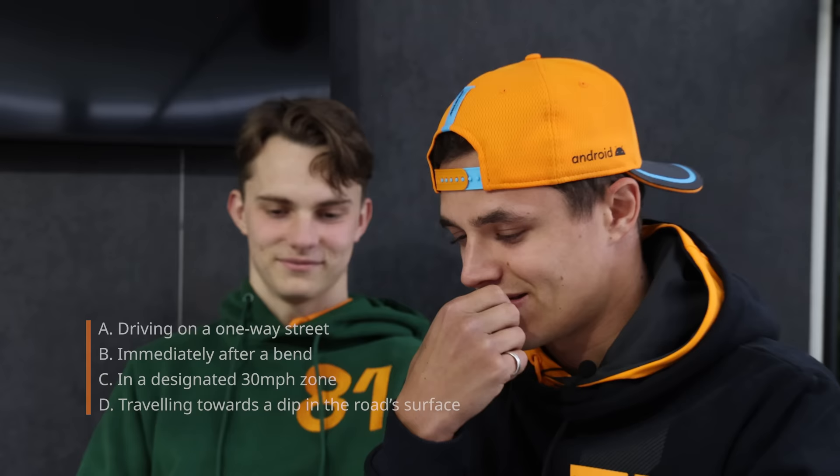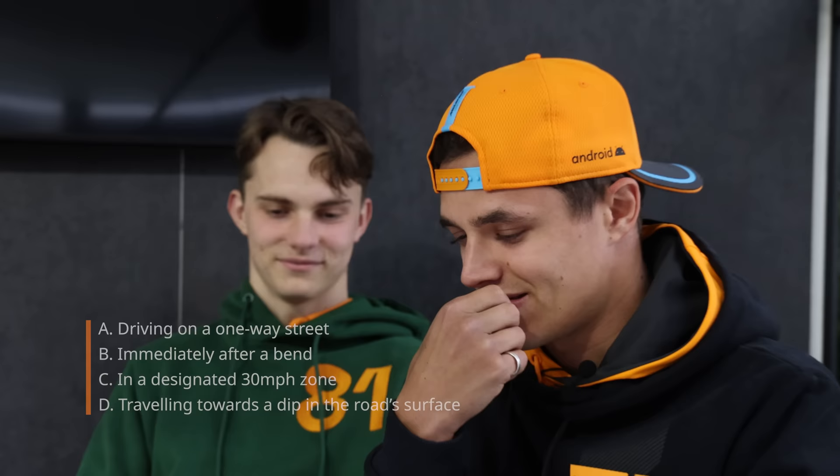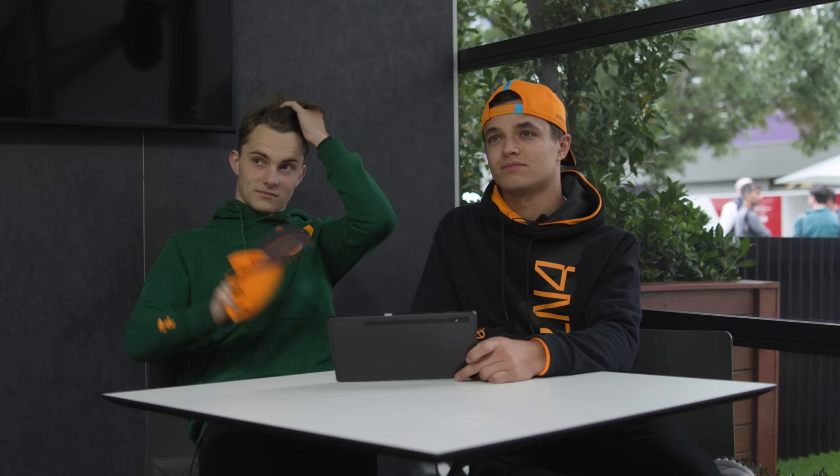In which of the following situations is it least safe to overtake another vehicle? Driving on a one-way street. I mean, they're all very unsafe really, aren't they? Least safe. Probably in a designated 30 mile an hour zone — there could be a human in the road. D. D is right. Travelling towards a dip in the road surface. Because if you're going down you can't see them coming up, can you? Excellent.